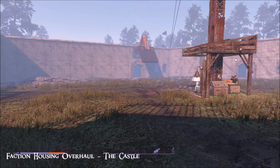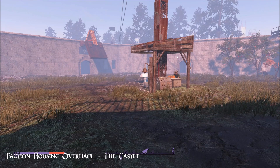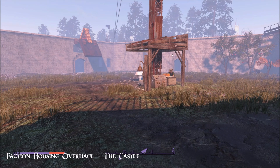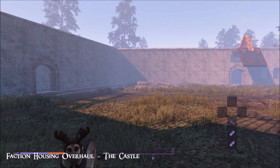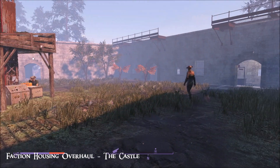Hi everybody from a beautiful day in the commonwealth. Today I'm looking at Faction Housing Overhaul: The Castle, by Eleonora. I just wanted to show you the castle as it is at the moment without the mod installed. I do have Castle Restored In and Out by Hoser, and I love it — it fixes all the walls. It's brilliant, I had it in my last playthrough and it's a must-have for me.